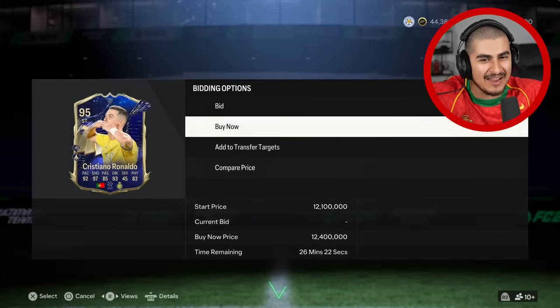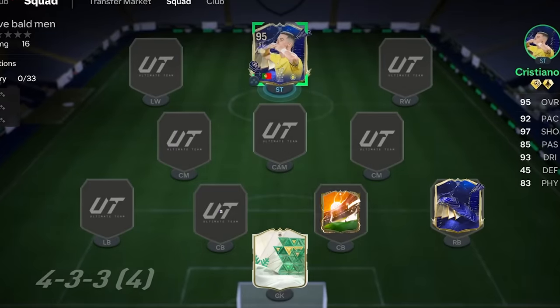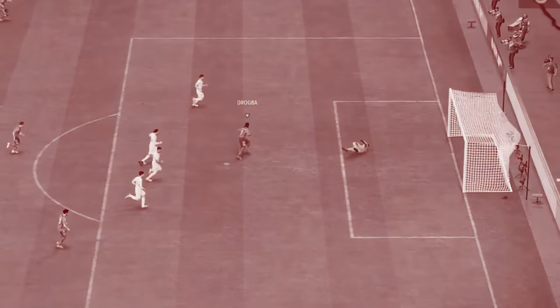Every time we complete a challenge we can buy a player for our team. I'm buying Team of the Year Ronaldo and putting him in the striker position. By the end of this video we should have an insane team, and we'll take it into a game where every goal we concede means discarding one player.